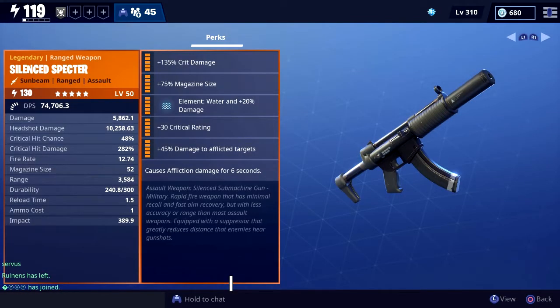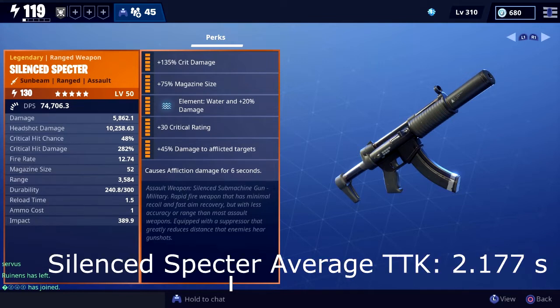With 10 Smasher kills out of the way using the Spectre, we can see that the average time to kill for the Spectre is actually 2.177 seconds, thus proving that the Hemlock is faster by 0.188 seconds.